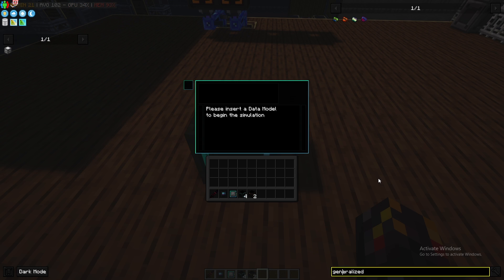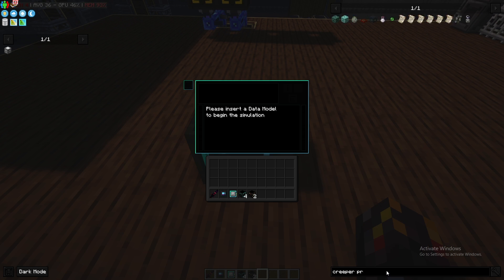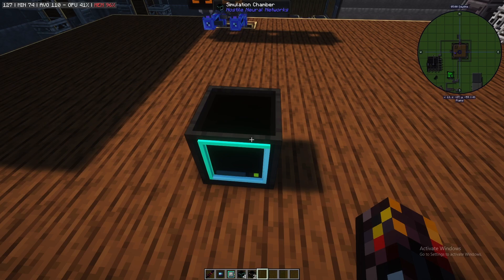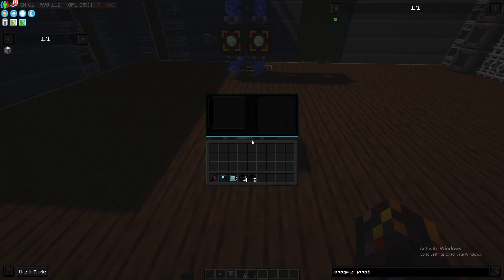You will also get a prediction of the mob itself. So let's say we're using a creeper — you get a creeper prediction. This can be used in the loot fabricator to produce either 32 gunpowder, four creeper heads, or the catalyzing glands from Reliquary.